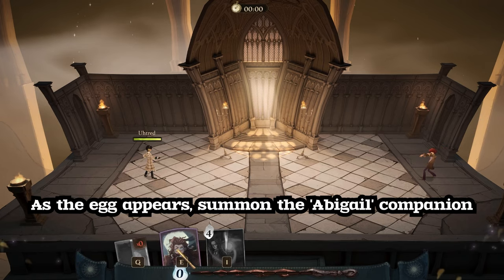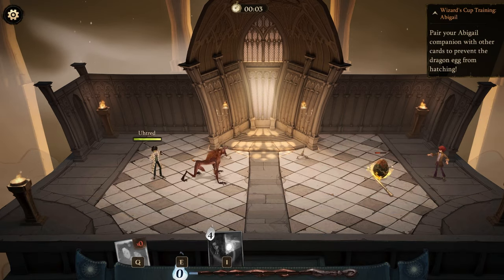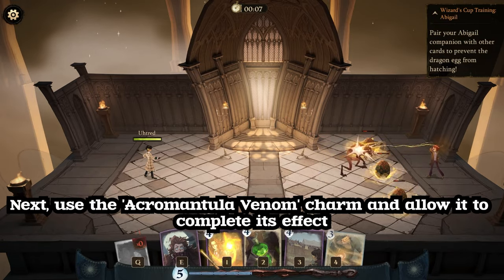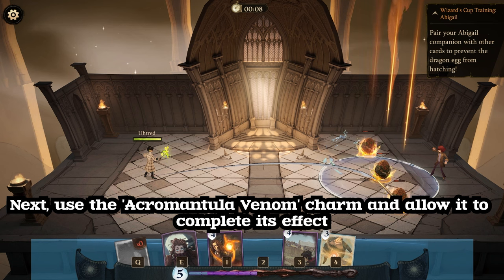As the egg appears, summon the Abigail companion. Next, use the acromantula venom charm and allow it to complete its effect.